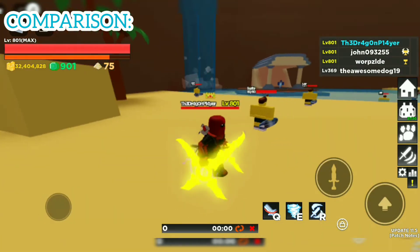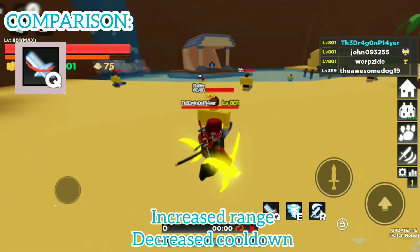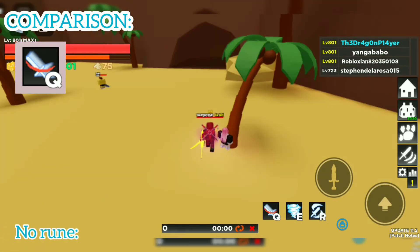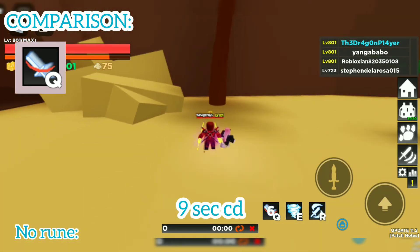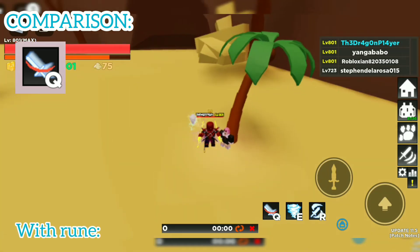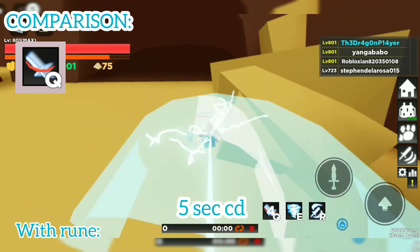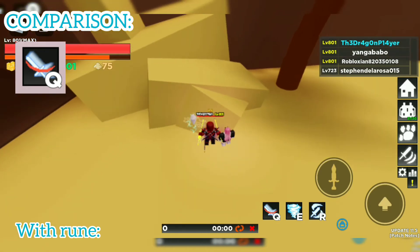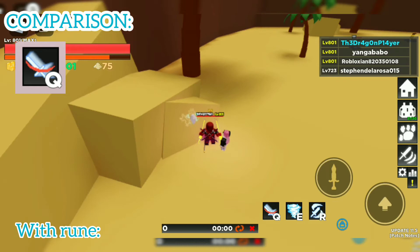First is the Acceleration Divider. The Acceleration Divider increases the range and decreases the cooldown of the skill. As you can see, without the rune it only travels this far, but when you have the rune on, the range is much longer and the cooldown is much shorter as well.